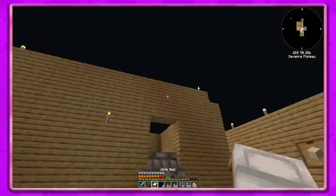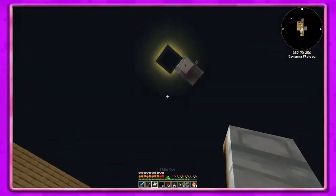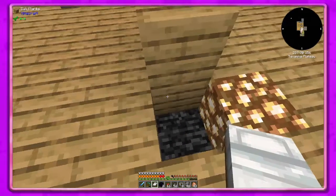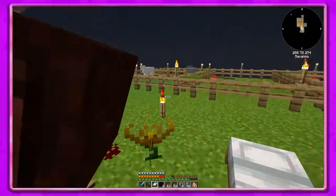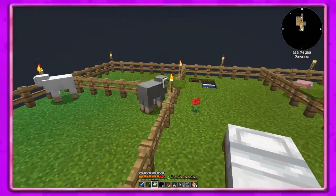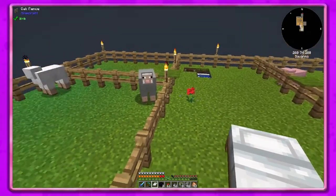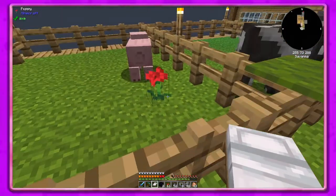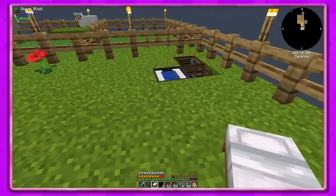It looks super dark - oh it's an eclipse, alright! So yeah, I went ahead and made a separate animal pen for everybody. I did have way more animals but I decided to get rid of all of them but two of each, so I could try to get this pig to get a friend. It's not working though - this pig is just alone and it's sad.